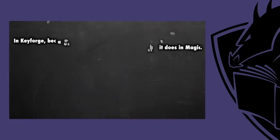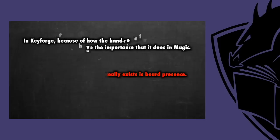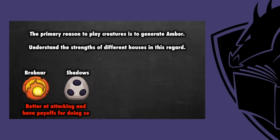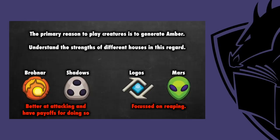In KeyForge, the only card advantage that really exists is board presence. The primary reason to play creatures is to generate amber. Some houses are better at attacking and have payoffs for doing so, like Brobnar and Shadow, but others are more focused on what happens when you reap with them, like Mars and Logos.